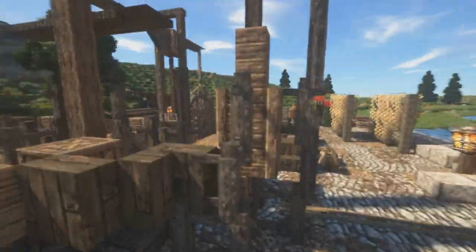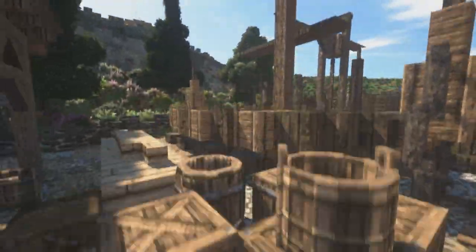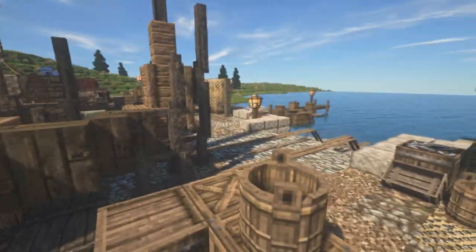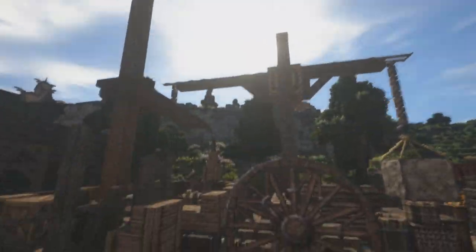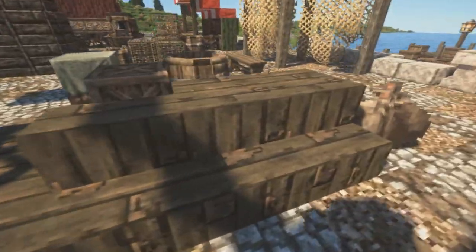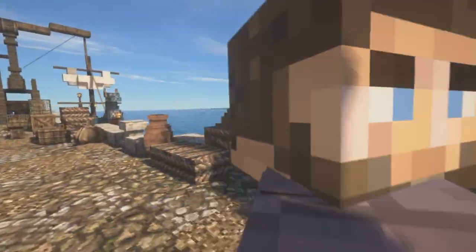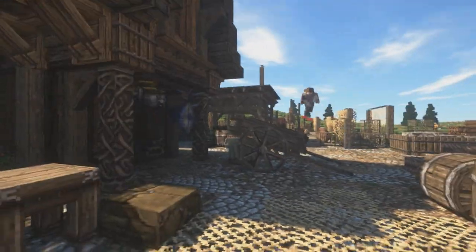We have a boat builder here — I really wanted to make this marina feel alive, so there's a boat builder just building a boat. And this crane right here looks so good. I love using those pillar things. Then just spamming it with fishing nets and fishing cages and things like that. It does feel really lived in, especially with all the details coming down the path.